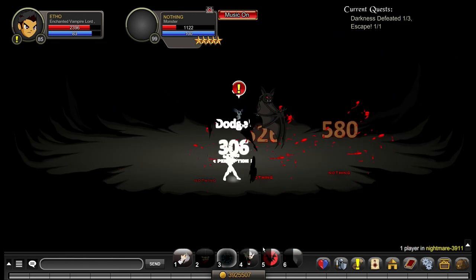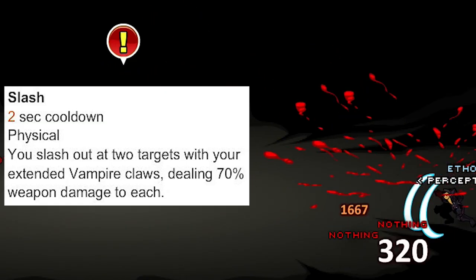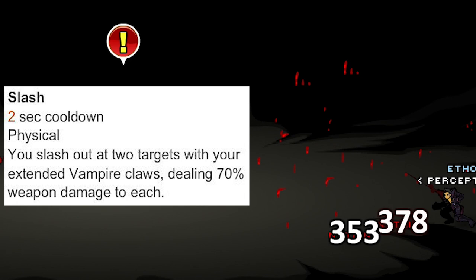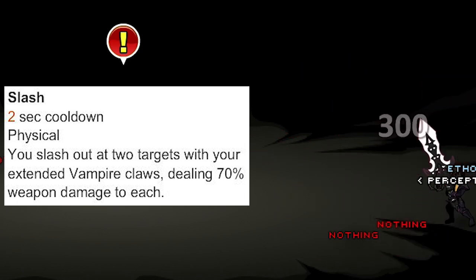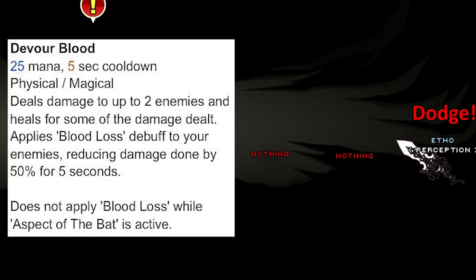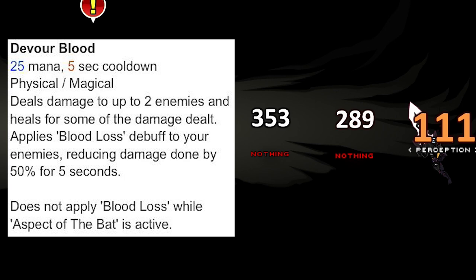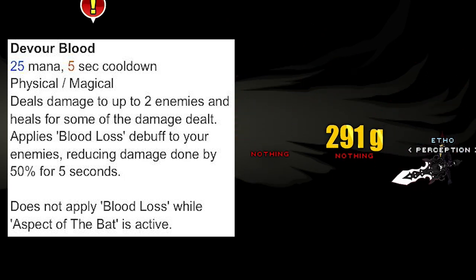Ability 1, your auto attack, is called Slash. It has a 2-second cooldown and slashes out at 2 targets with extended vampire claws, dealing 70% weapon damage to each. It's also ranged, meaning you can initiate a fight with just your auto attack — quite unique. Ability 2 is called Devour Blood: 25 mana, 5-second cooldown, deals damage to up to 2 enemies, heals for some of the damage dealt, and applies a blood loss debuff reducing enemy damage by 50% for 5 seconds. This effect is loopable.